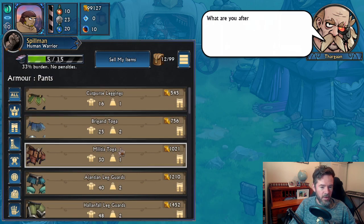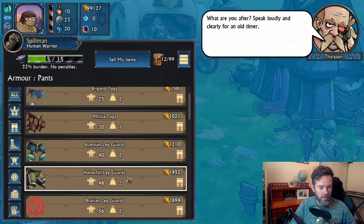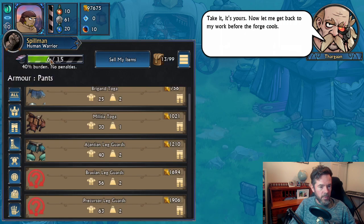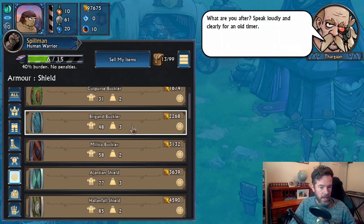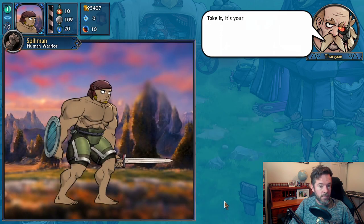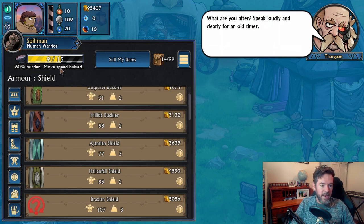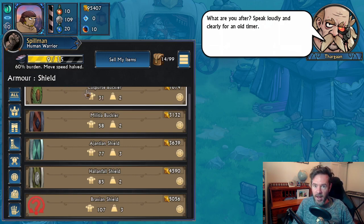But when we start wearing heavier armor — if I were to give myself Hellenfall leg guards — we're still at 40% burden, no penalties. But if I were to buy myself a heavy brigand buckler, now we've tipped the magical 50% burden mark. At 60%, our move speed is halved. Because it makes sense that when you're wearing heavy equipment you can't move as fast.